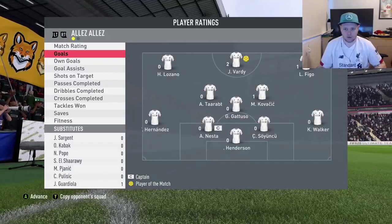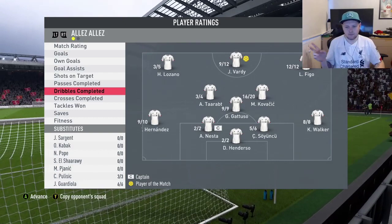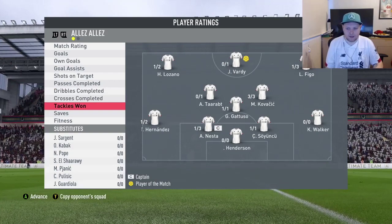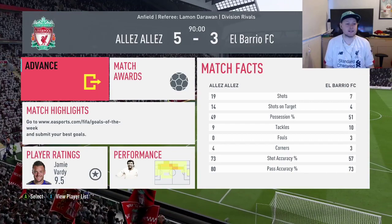Let's have a look at the stats. Vardy getting two goals, Kovacic getting one, Figo getting one. Two assists from Kovacic that game, one from Figo. Shots on target: six out of six for Kovacic. Passes completed: 13 out of 18 for Kovacic, six out of eight for Suicci, two out of three for Dean Henderson. 16 out of 20 dribbles completed for Kovacic, five out of six for Suicci and two out of two for Henderson. Tackles won: three out of three for Kovacic, one out of one for Suicci, and two saves for Dean Henderson. He had four shots on target. His keeper Moir, you had a great game. Let's get into the second game and see how we do.